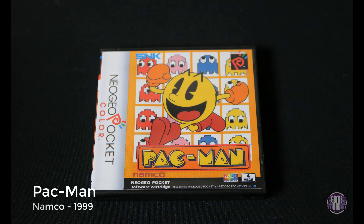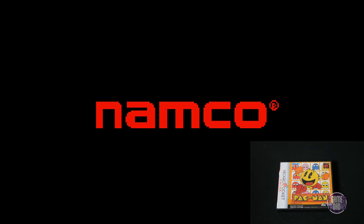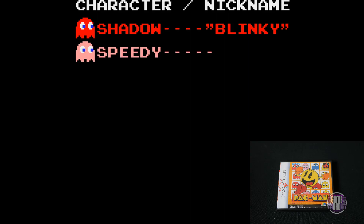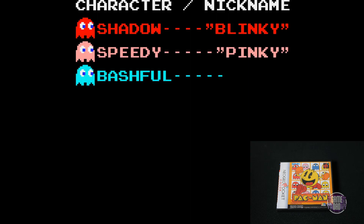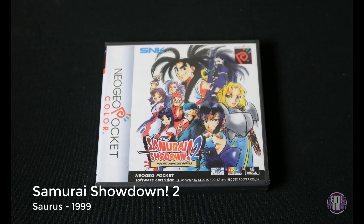Up next is Pac-Man, released by Namco in 1999. There have been hundreds of different variations of the Pac-Man game and this is just another one. Colorfully it looks pretty good — almost arcade perfect — but overall it's just classic Pac-Man on a Neo Geo Pocket Color.